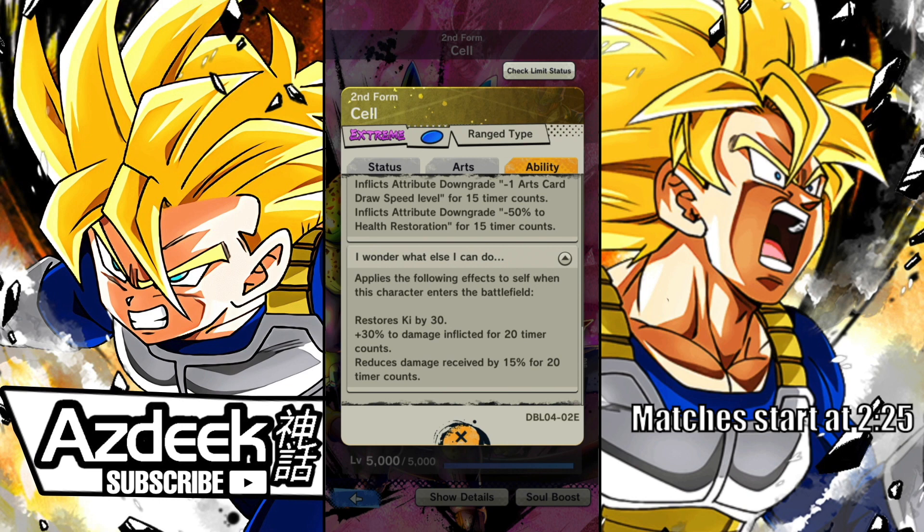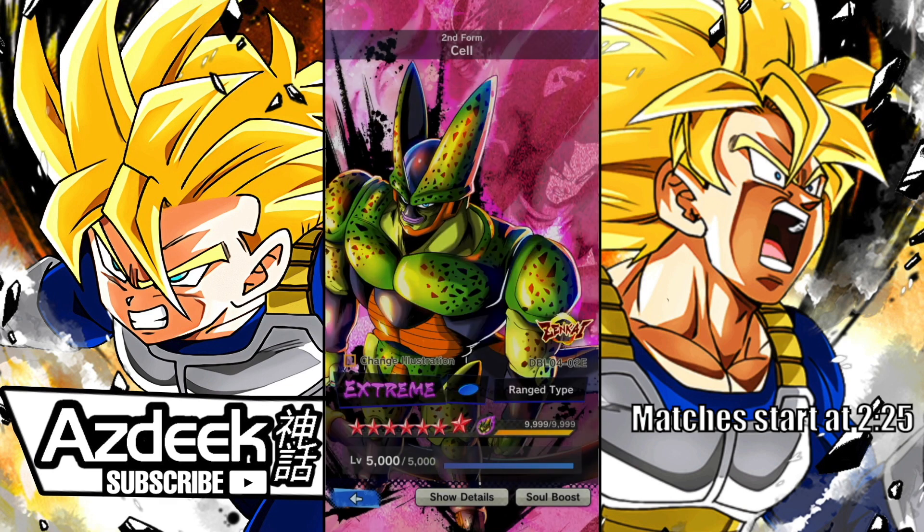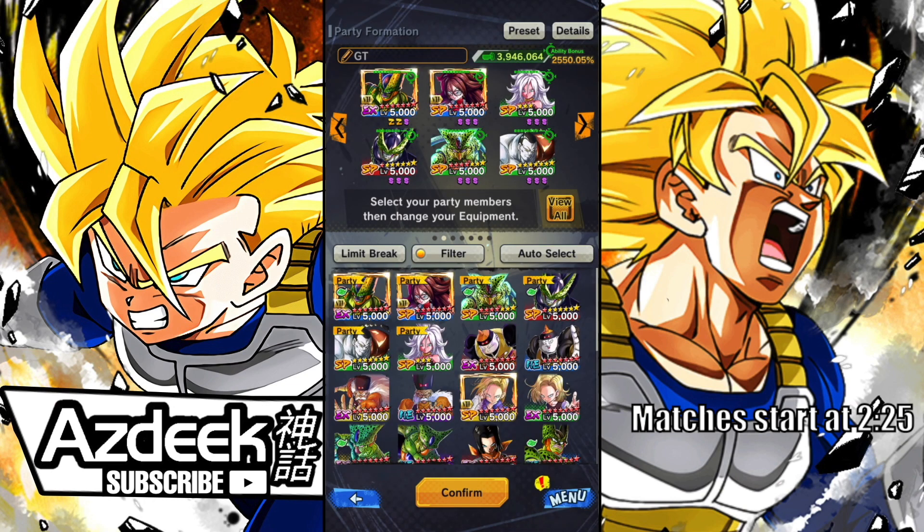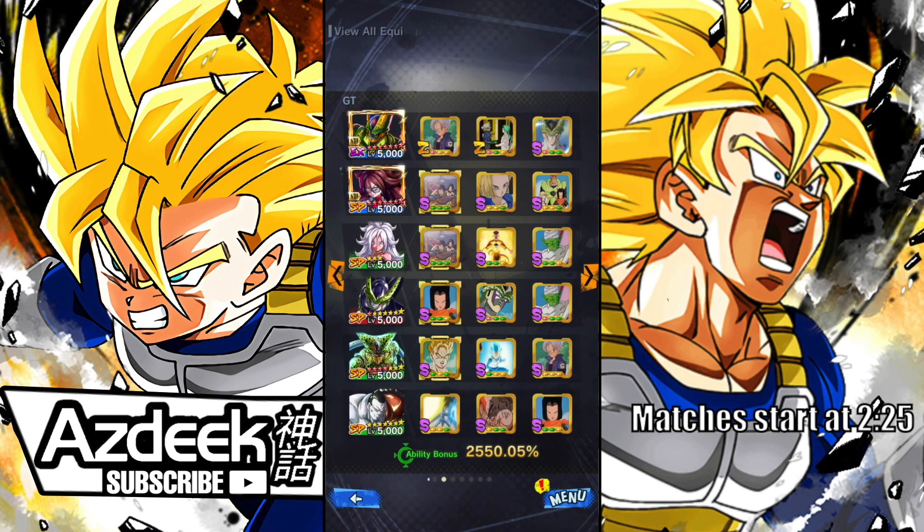He also restores Ki by 30 on Swap-In, which can be absolutely huge — especially given the support of Android 21. He decreases draw speed, reduces damage received by 15% for 20 timer counts, and has a 30% damage increase as well. I have some decent equips, pretty much an all-strike oriented setup. Without further ado, let's get right into the matches.